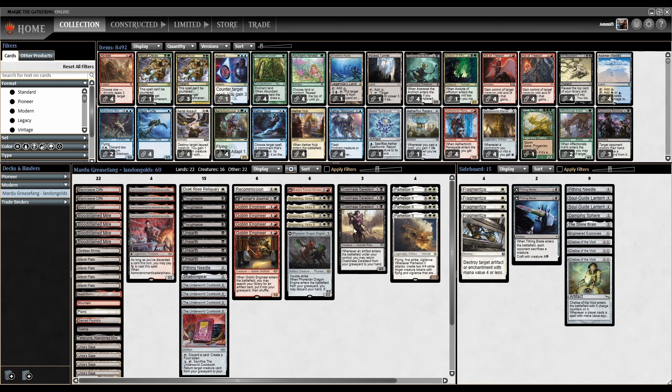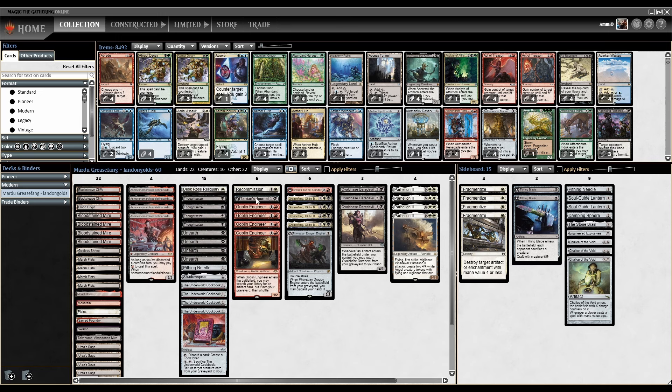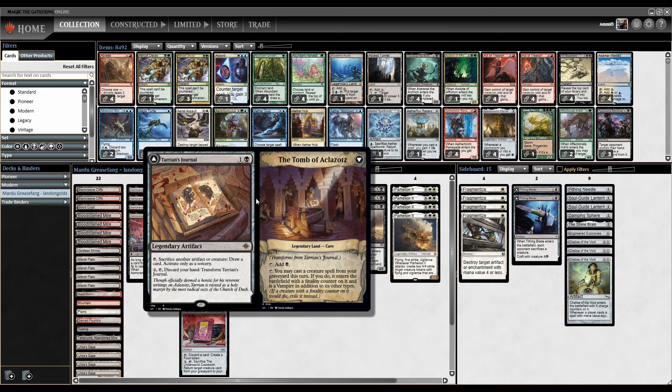We've got the whole Cookbook Ovalchase Daredevil loop, so we can keep making extra foods every single turn. Urza's Saga of course, and we can fetch Cookbook, Shadowspear, or Pithing Needle. There's a one-of Duskrow's Reliquary so we can deal with problem opposing creatures — Dauthi Voidwalker is one of the big ones that comes to mind — or artifacts.